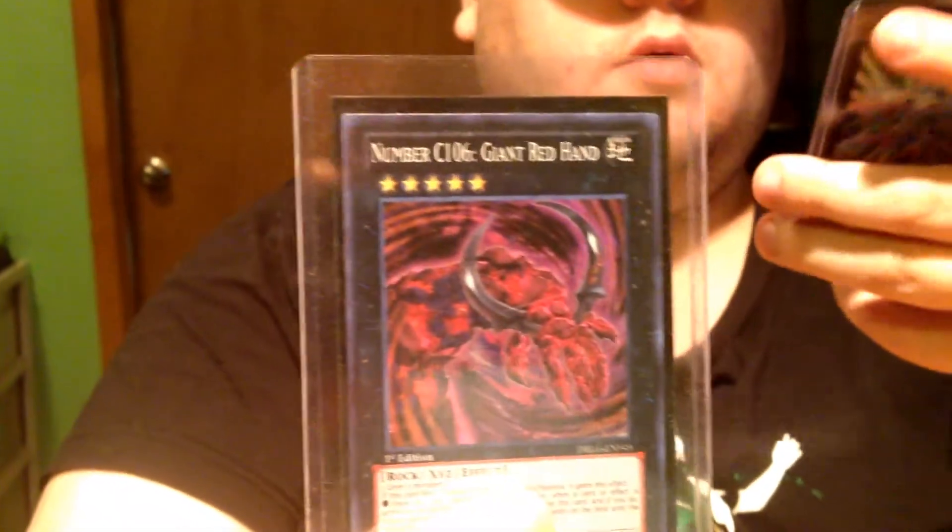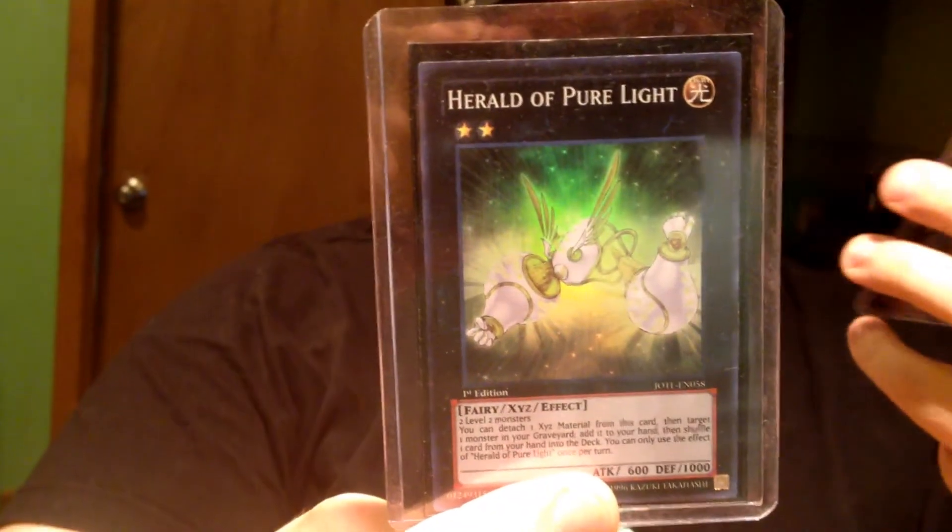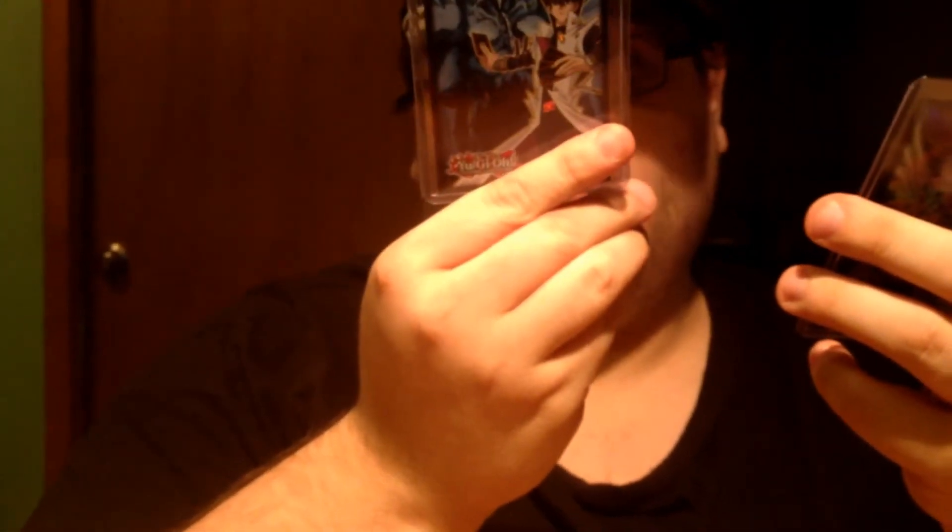Continue to the next one. Chaos 106, Giant Red Hand — that's a rock monster, I thought it was cool. Pure Light — that's an awesome fairy card to use in a fairy deck. For the effect, it brings back a card from the grave and shuffles a card from your hand to the deck.